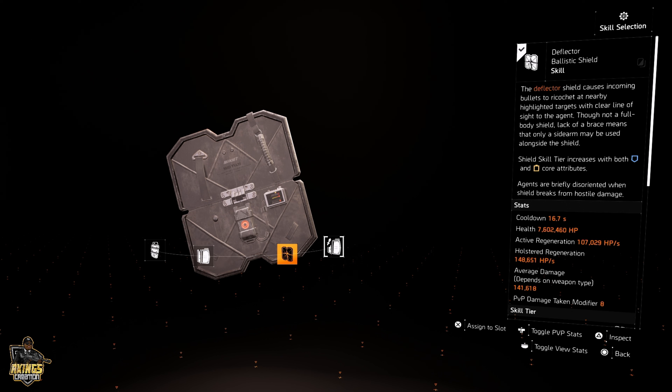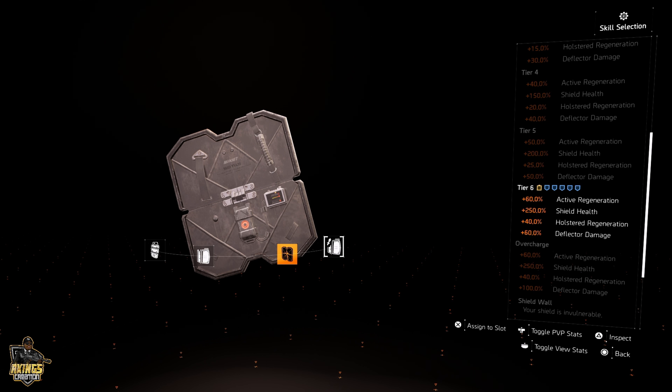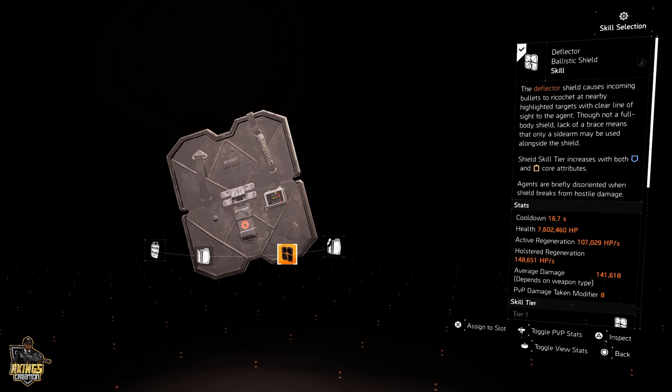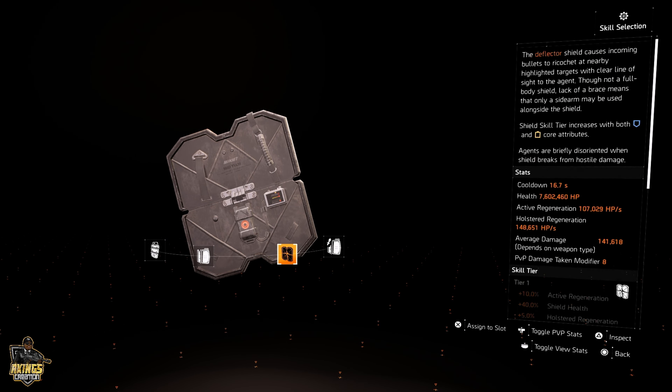Let's understand the deflector shield. The deflector shield causes incoming bullets to ricochet at nearby highlighted targets with clear line of sight to the agent. Though not a full body shield, the lack of a brace means only a sidearm may be used alongside the shield. Shield skill tier is increased with blue cores and yellow cores. Agents are briefly disoriented when the shield breaks from hostile damage. We just spotted a weakness — you can only use a sidearm.